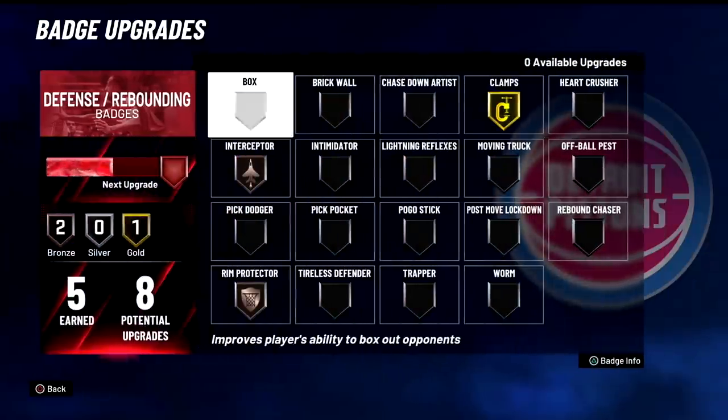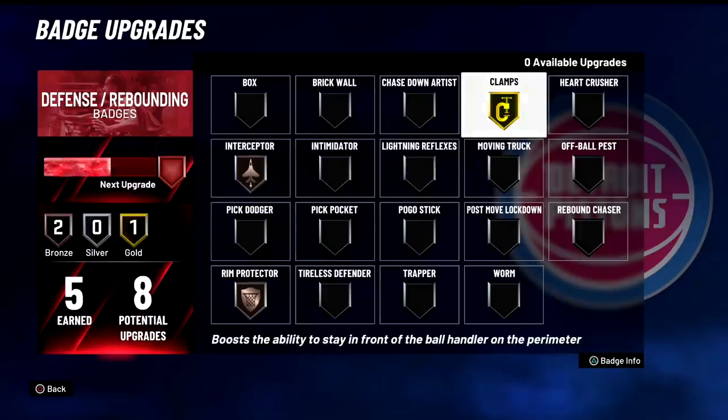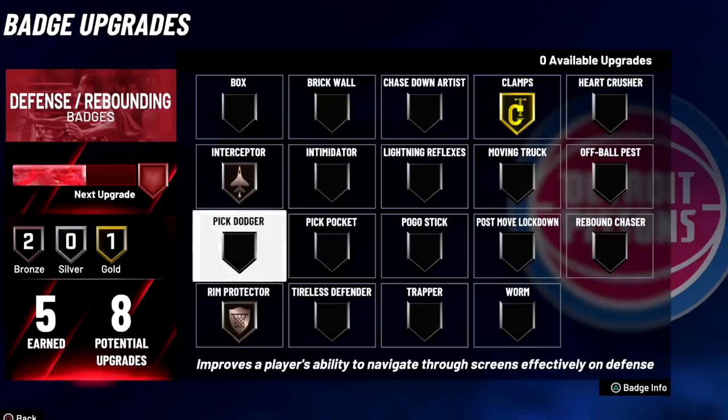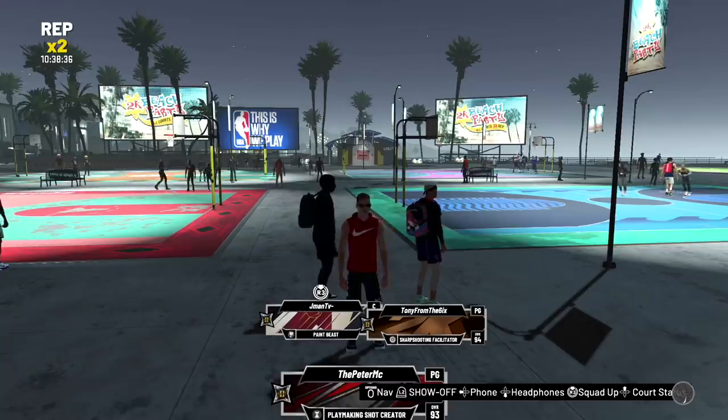There's just no ankle breakers in the game — there are your contact dunks, though. Finally, defensive and rebounding: I didn't mean to do this, but I have rim protector and clamps on gold. Interceptor on bronze — I've been getting a lot of passing lanes but I just slap it out of bounds, so hopefully this will help. Intimidator feels kind of useless right now because nobody can make anything. We might put on Pick Dodger eventually — everybody loves to spam screens. This build gets way more defensive badges than my 2K20 point guard build. Defensive badges are probably the hardest to max.